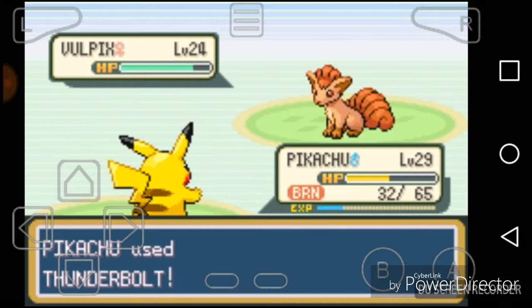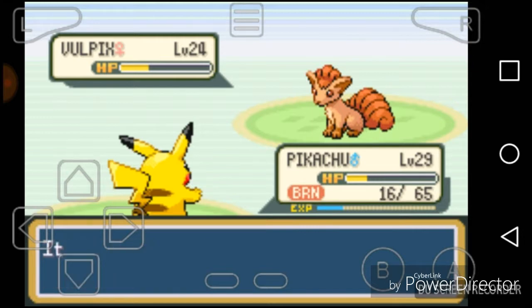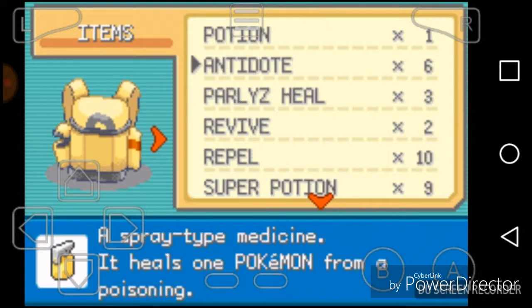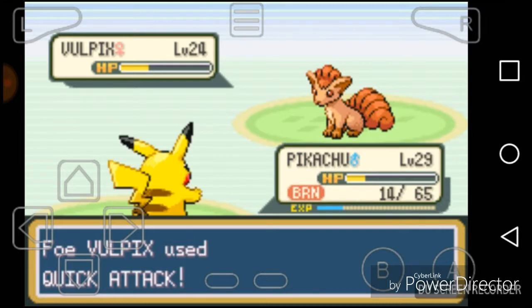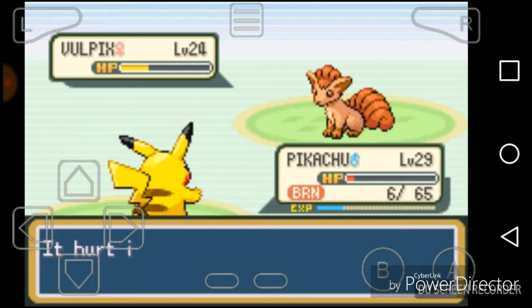Thunderbolt — I forgot I had that. Come on, knock him out! Pikachu! It can be so cheap. Alright, one potion, that's all I need. And I'm out.